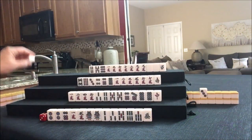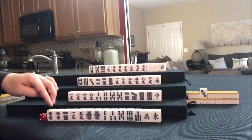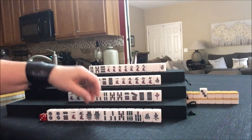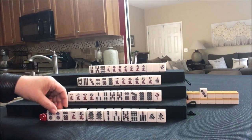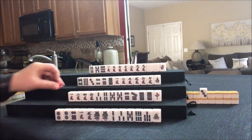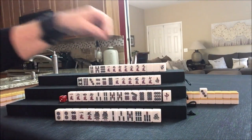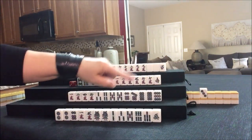We're going to draw — East. That's the seat wind for this player. Nine dot — okay, that can help with the Chi: seven, eight, nine. Let's discard the red dragon and focus on Pin Fu, all three in a sequence. Let's draw.